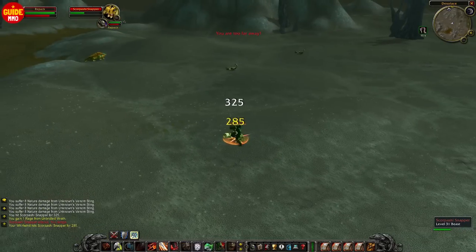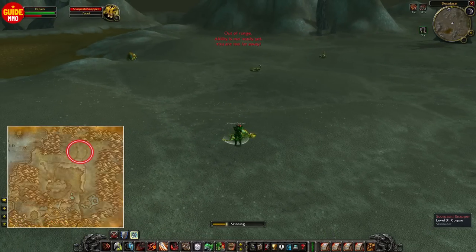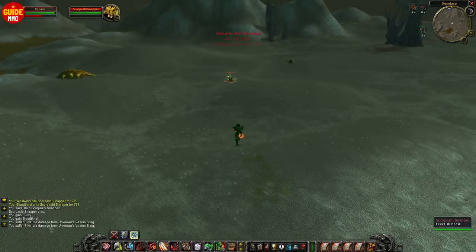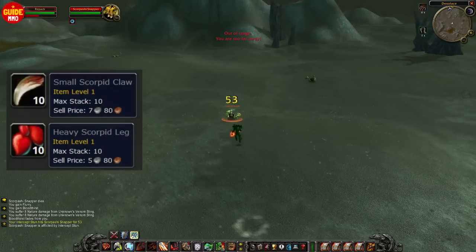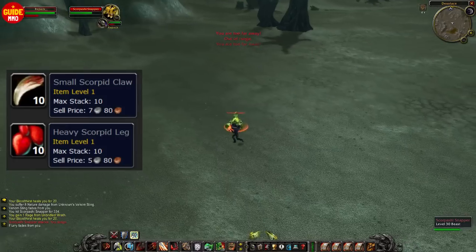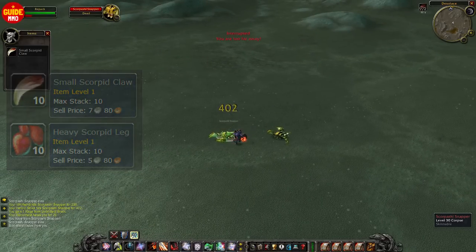I usually just go to Desolace instead and kill these scorpions. Not only is there less competition, but there's also a way better loot table. If you look at these grey items, both of them vendor for more than five silver each, so definitely a better farm compared to the tigers and panthers in Stranglethorn.